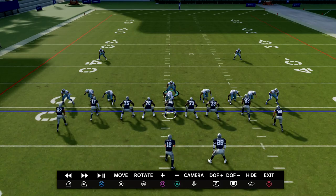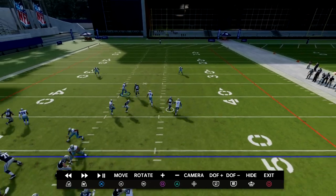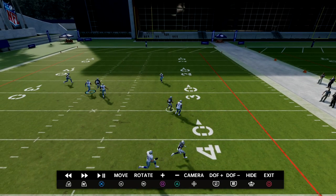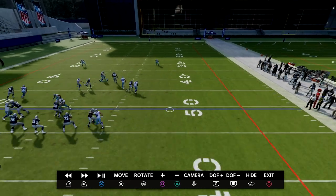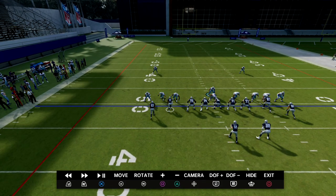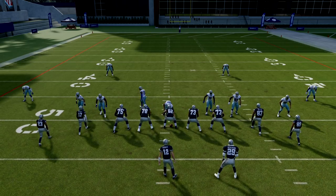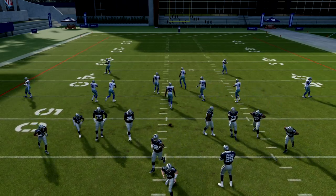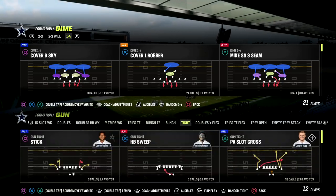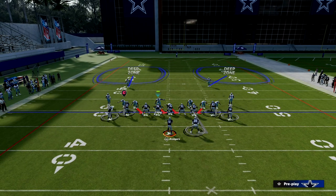I'm going to jump into instant replay and break down some of the key routes. The first one - because we have that shaded-down man coverage built into Cover 2 Man - you're going to see it plays this really, really well. As you can see right there, this is a bracketed route. The other thing I want to show you is this is often a man-beater to Jalen Waddle. I'm actually going to sub in a guy that has Short and Leap ability - for the most part this is okay, but I want somebody on the field with better route-running ability.